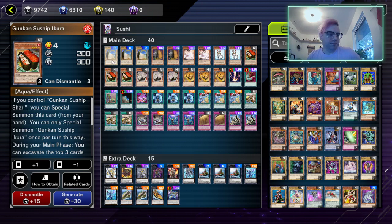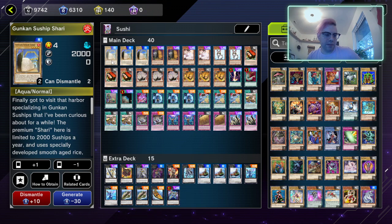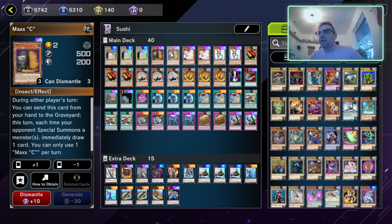First we have three Gunkan Sunship Shari — this is the vanilla monster that the deck depends on. It does kind of stink that you have to run a vanilla, but we make the most out of it. We have two Maxx C, which I'm actually thinking about cutting down to one.